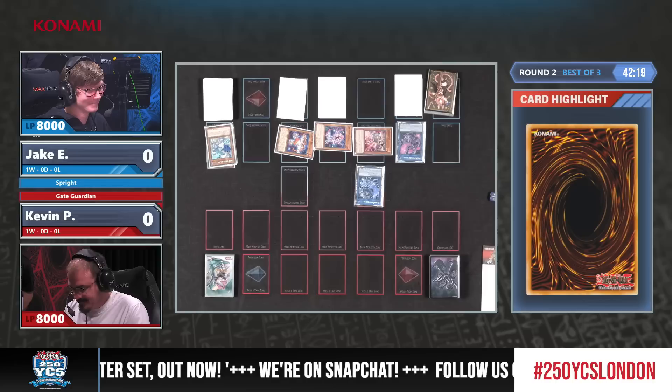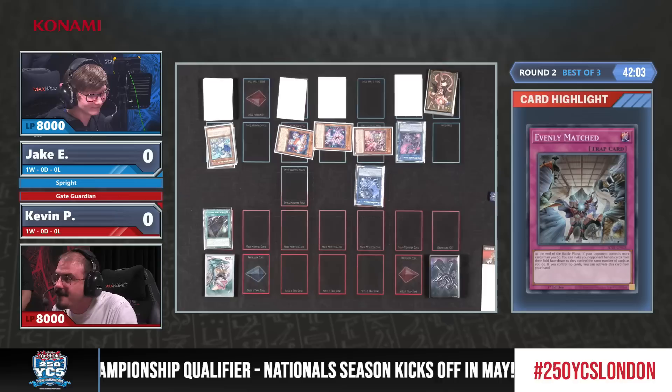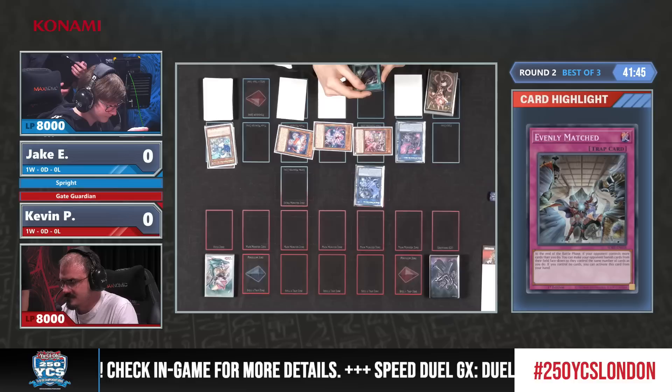Let's hope we're already seeing some Gate Guardian cards summoned here in game one. You really want to see Evenly Matched — that happens quite a lot, every time you have one answer you're getting double Evenly. However, a field spell is being activated, which pretty much rules out Evenly Matched. Do you think Jake had a suspicion he was going to be facing something weird, given it's a round two feature match?